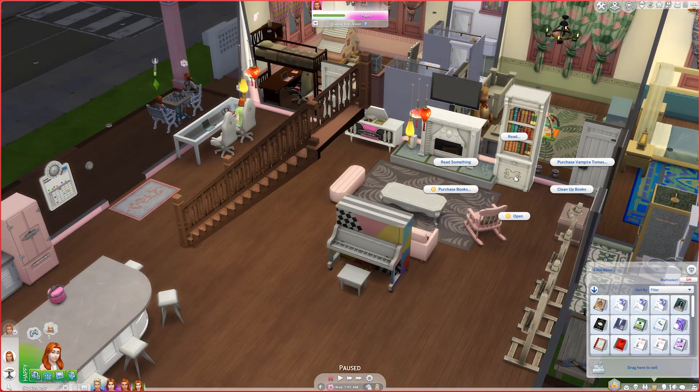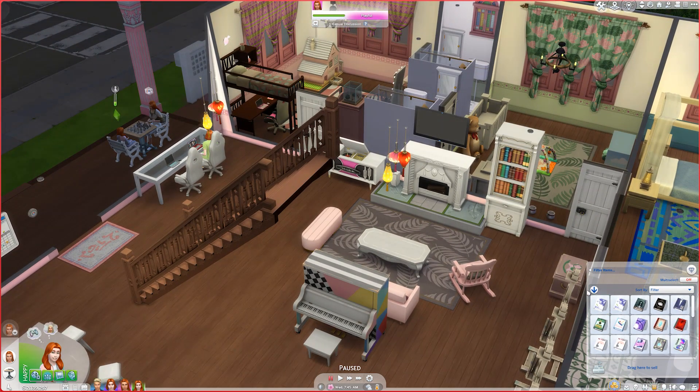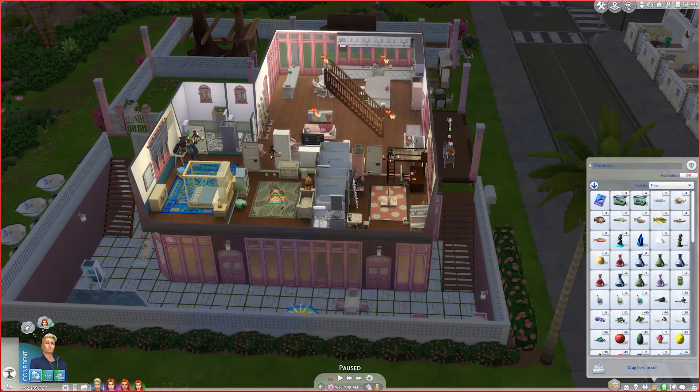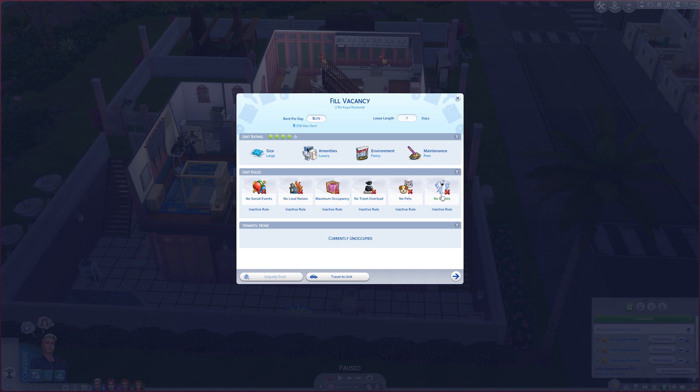I put everything back and the book is still there. The units are now grayed out as expected since you can't see inside anymore. We are showing four stars, though it looks like it may be going down for some reason. So we're going to try to fill the vacancy. There are various rules we can apply — the size is large, the amenities are luxury, and the environment is fancy.